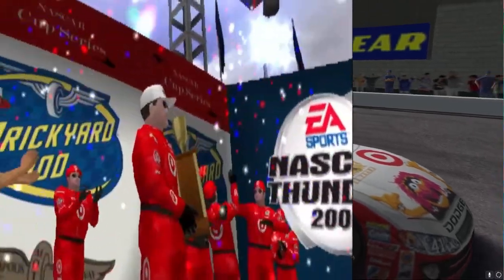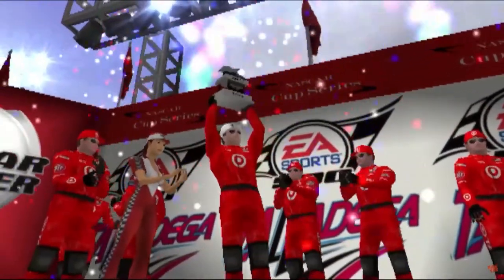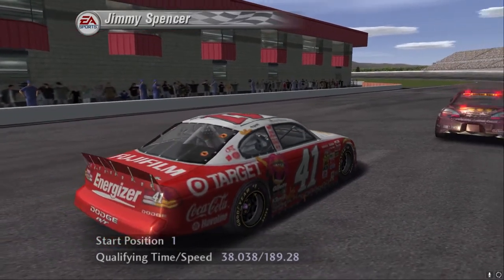After Jimmy Spencer's second straight win in this chase, he is looking to finally draw even with his rival Sterling Marlin. As for Marlin, he needs to be able to counter Jimmy in order to lengthen his lead. So without further ado, let's go trackside.